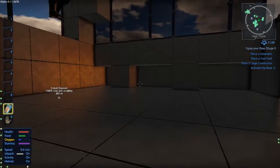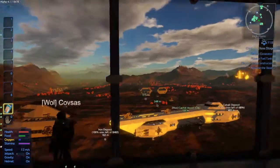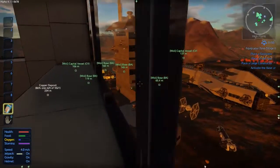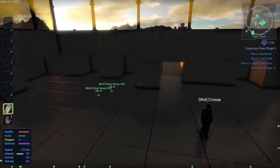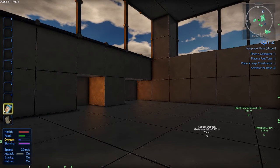Last but not least — under the empty room — this would probably be some sort of command room, as it's the main base tower. And that is everything. I started on full oxygen for this tour and I'm about to run out.